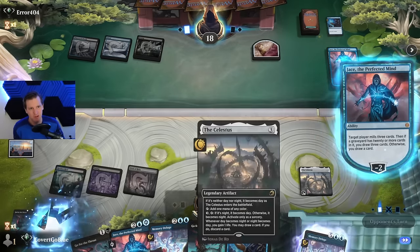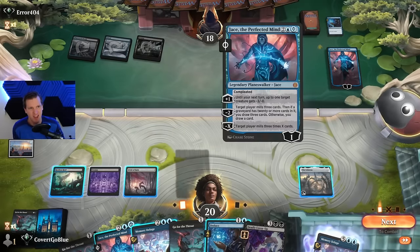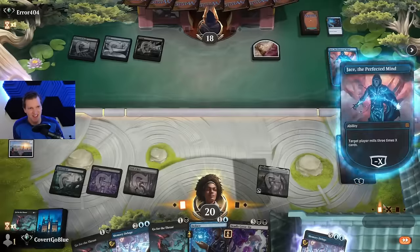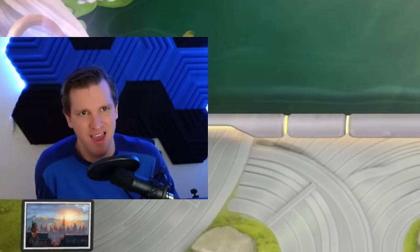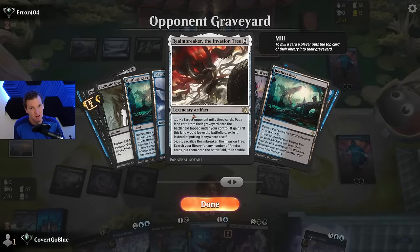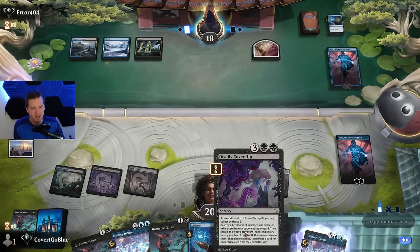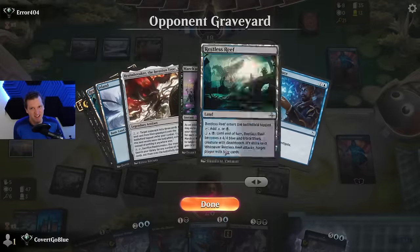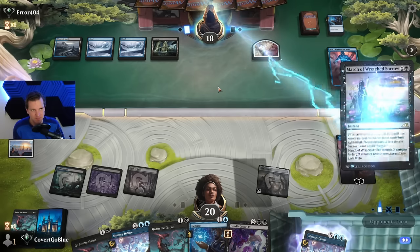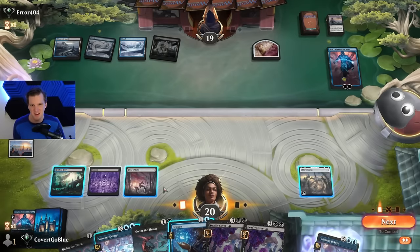They slam their own Jace — here we go. If we draw the land off the top we can attack the Jace; they mill me and hit my Memory Deluge. I also have evidence ready — unfortunately I can't attack this Jace but I can play my own Jace. You cannot win. Those are the punches I like to throw with Jace. We got their Realm Breaker — that card would be really nasty. We both run Deadly Cover-Up, so it's scary if one of us ends up with a win con in the graveyard.